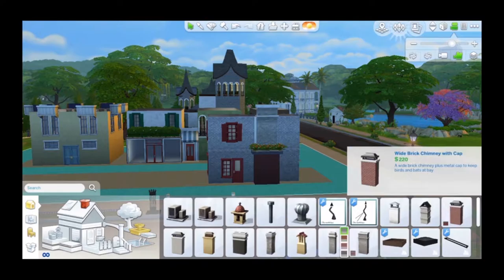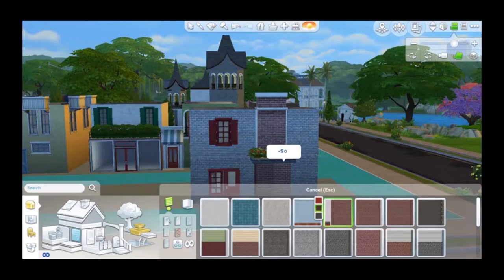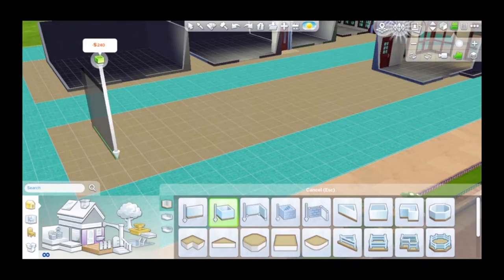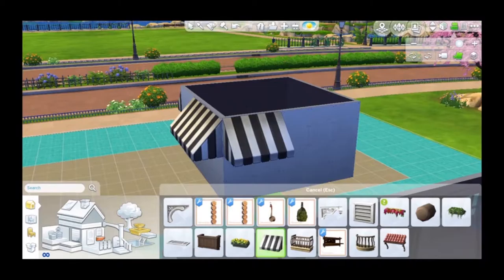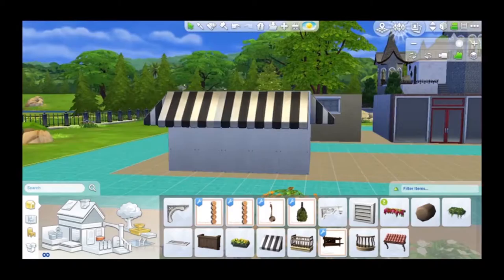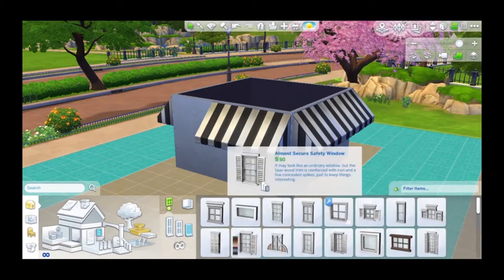I didn't really do anything for the roofing yet. The roofs in Venice seem to be kind of flat, and you can't really create an entirely flat roof in The Sims 4, and it also just looks kind of boring. I haven't really decided what I'm going to do with that. But I did fix the exterior landscaping off-camera, so it doesn't stay this plain.